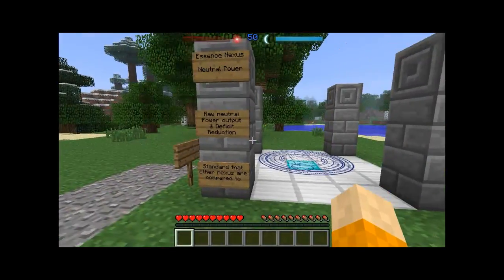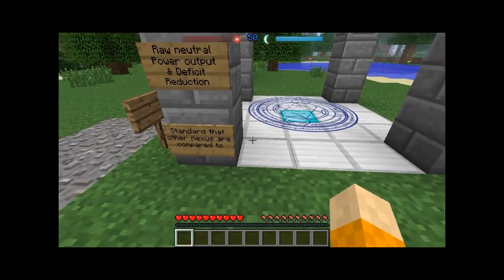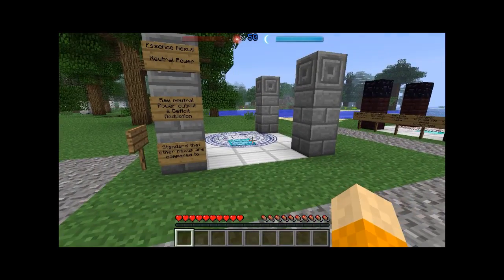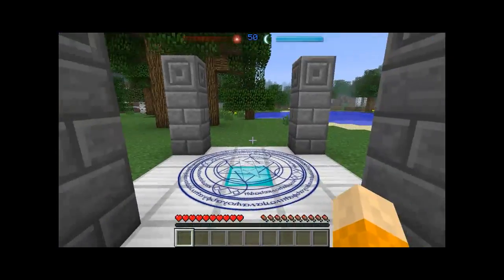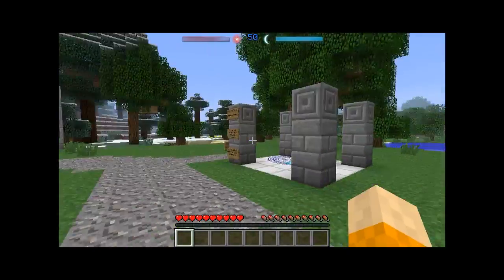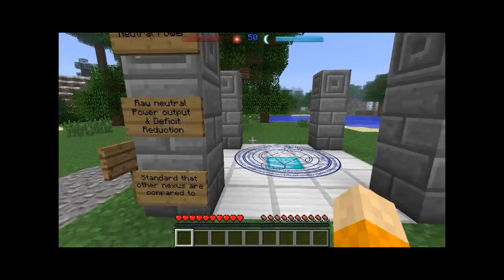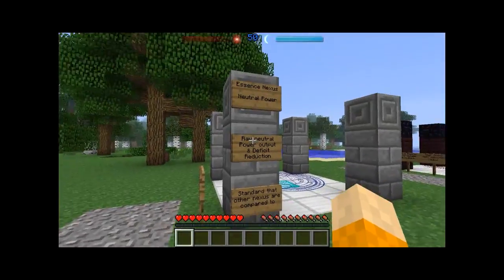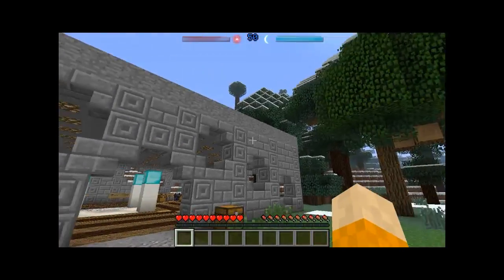The essence nexus creates neutral power and is what all other nexuses are compared to. It's the basic nexus — probably the first one you'll build, since its materials are readily available. You don't have to go to the Nether like you do for the light and dark nexus materials. A simple pickaxe and furnace is all you need. Devices powered by it will just do what they're supposed to do — no additional bonuses or penalties.